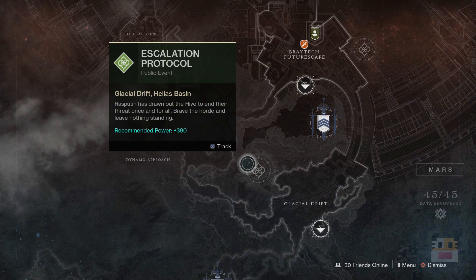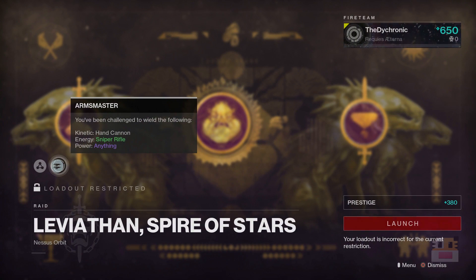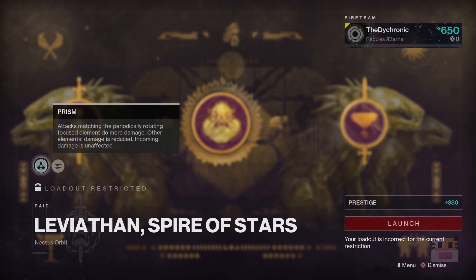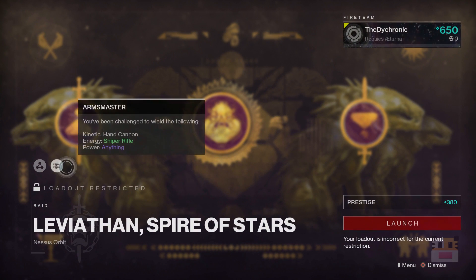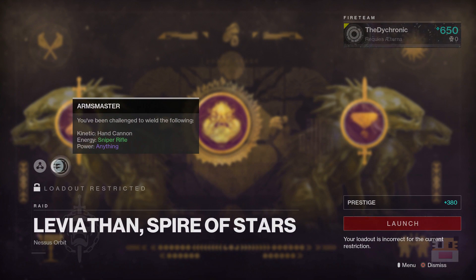As for Escalation Protocol this week, it will be the SMG, because last week was the Shotgun and next week will be the Sniper. As for the Prestige Leviathan loadout this week, it's Arms Master with Hand Cannon and Sniper, plus Prism — where your attacks rotate element and you do more damage periodically. This is an ideal build. Hand Cannon, Sniper Rifle, and your Whisper or rockets. Prism is probably my favorite modifier because it's the most consistent and works with pretty much any loadout. This is probably the week you want to do the Prestige Leviathan if you haven't already.